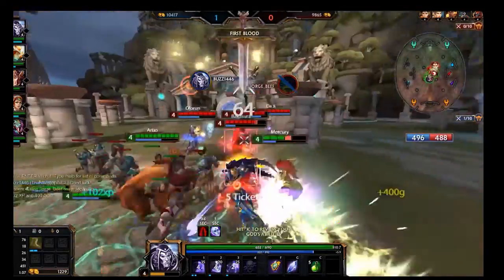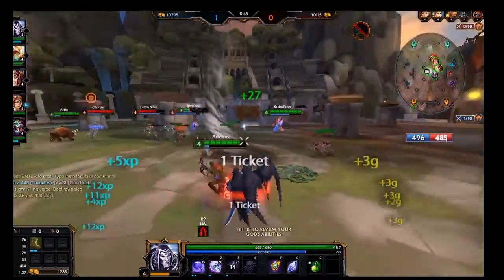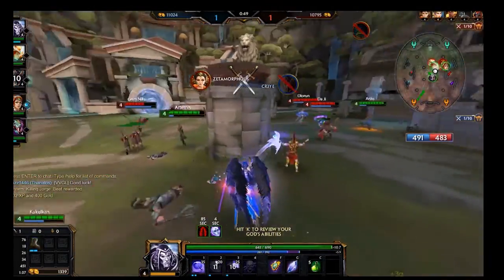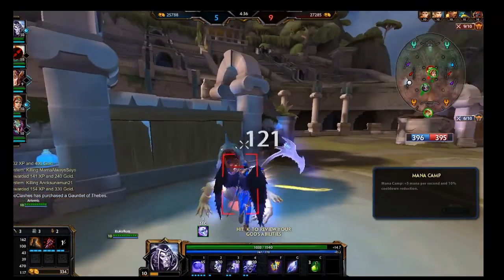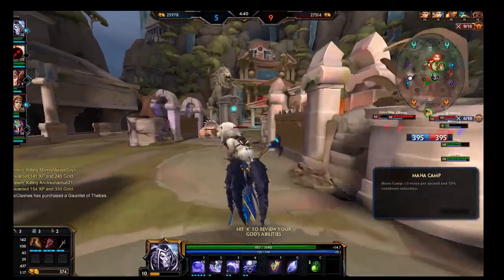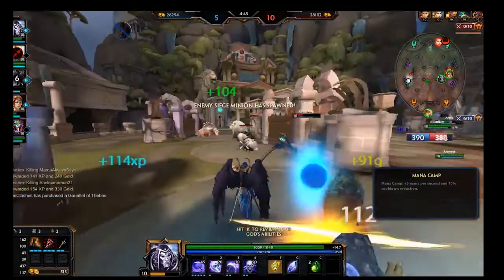Another way you can decrease the enemy's ticket count is by killing an enemy god — killing an enemy god will result in a five-ticket decrease to their team. Another way is by escorting your minions into the other team's portal — each minion that enters the other team's portal will decrease their ticket count by one.